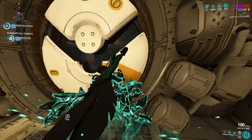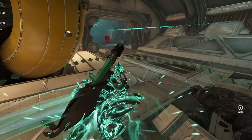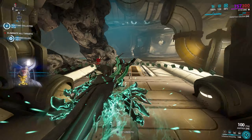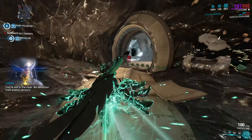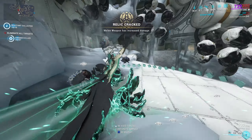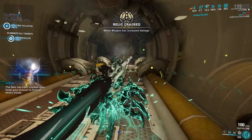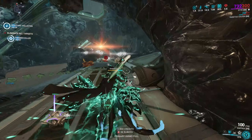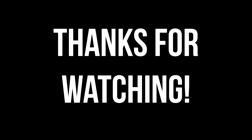Here is the build. Pretty much the exact same as my previous build — all we change is Infestive Mobility over her second. Sprint Boost, Speed Drift, and Arcane Agility for that extra parkour velocity. You get a lot of sprint speed and parkour velocity from Infestive Mobility because of the high strength. And then of course Cathode Current — that is the most important mod you need for this build. Otherwise it just will not work.